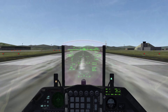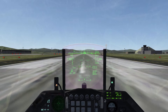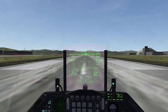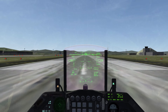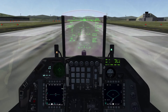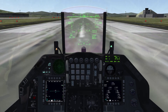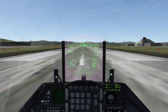Welcome to another Falcon BMS tutorial. Today this tutorial is gonna cover the boresight procedure between the Mavericks and the TGP. This procedure is used to boresight the Maverick line-of-sight with the TGP line-of-sight. You're gonna have to do this for each pylon carrying Mavericks — for me it's gonna be pylon 3 and 7. Let's take off.